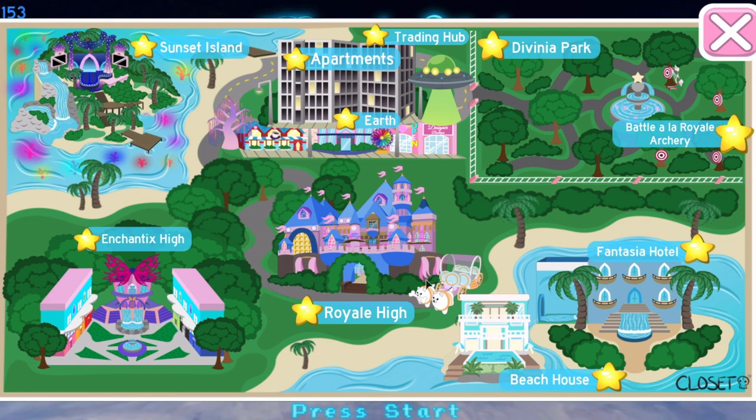There has been an update to the map. We have the beach house over here — we can't teleport there right now, it just sends us to the apartments according to Twitter. The trading hub has been added to the map as well, but no Moonlight Square, which is interesting. Yeah, trading hub and beach house, and we're going to be able to get to the beach house soon.